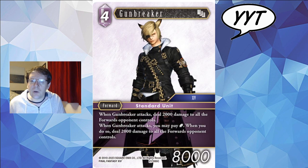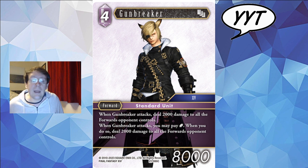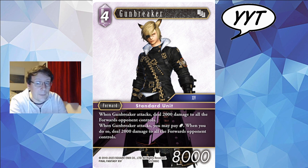Gun Breaker. When Gun Breaker attacks, do 2k to your opponent's board. When Gun Breaker attacks you may also pay a crystal to do a separate instance of 2k to your opponent's board. Absolutely fine, probably really quite powerful in Sealed or Draft. I do think this set will draft very well. Try and get a box and draft it with your friends. Gun Breaker is fine — I'm more interested in the draft than I am in the Gun Breaker, put it that way.